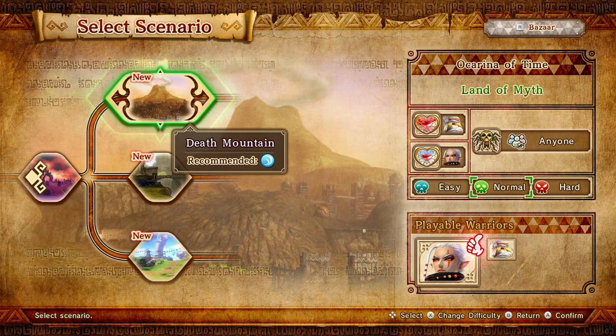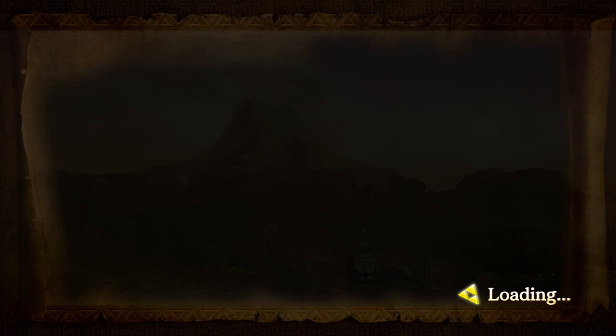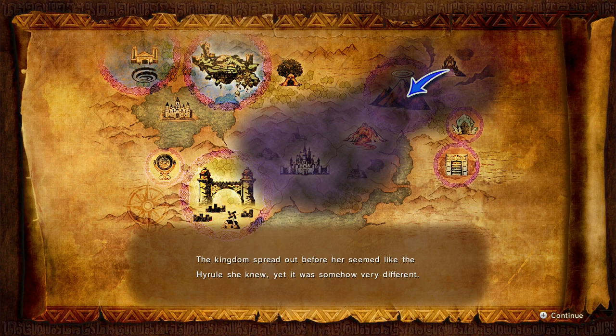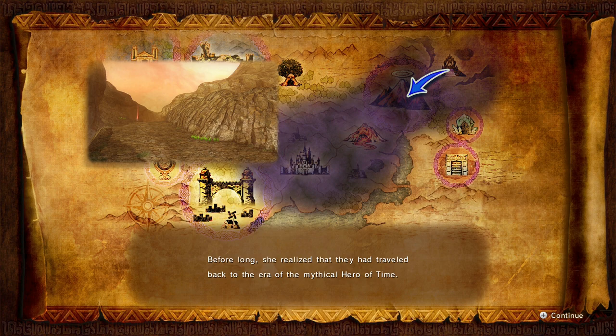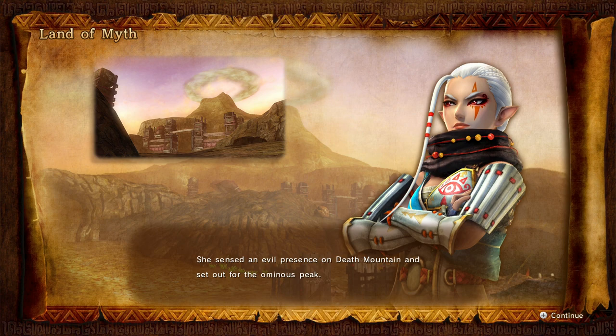Is anything recommended? I'll start with it — I mean, I can switch characters. Look at this — 104. That's real good. Here we go, let's go with that. So let's bring her in. She's gonna probably be the person I play as the most. Leading a small force of Hyrulean soldiers, Impa stepped into one of the newly opened portals. The kingdom spread out before her seemed like the Hyrule she knew, yet it was somehow very different. Before long, she realized that they had traveled back to the era of the mythical hero of time. Impa began her search for the Gate of Souls. She sensed an evil presence on Death Mountain and set out for the Ominous Peak. And with her came the mysterious Sheik.